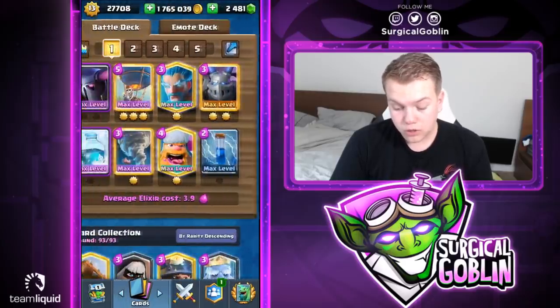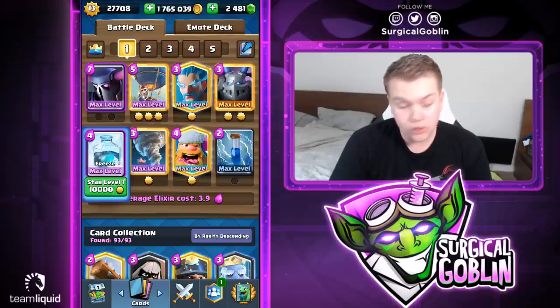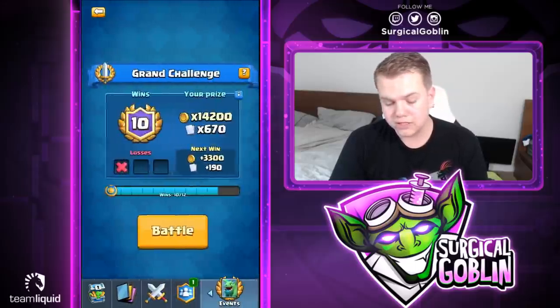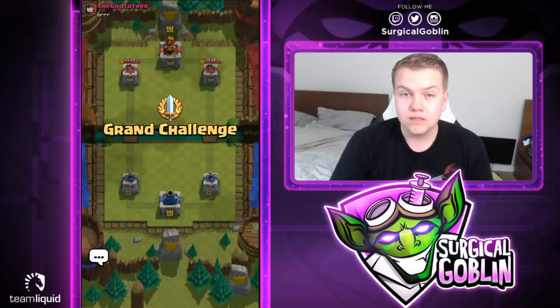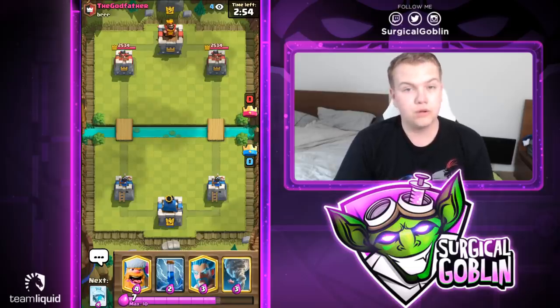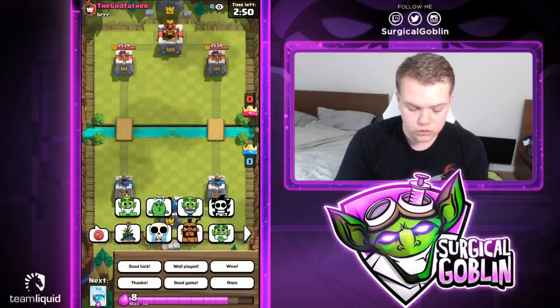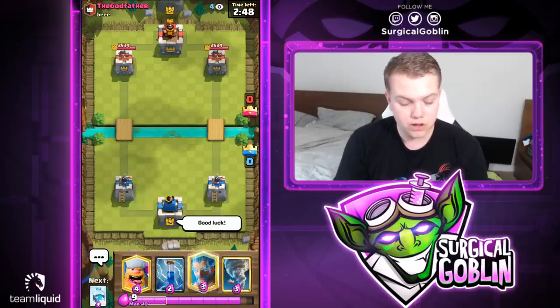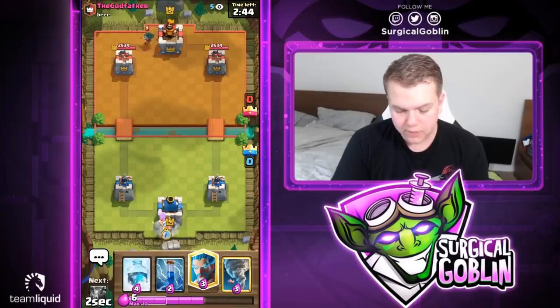Also, as you could see in the end, with the freeze you don't always have to freeze the tower. In that situation we froze the electro wizard, the minions, the dark prince — and of course the PEKKA was tanking, which allowed the balloon to easily reach the tower and finish the game with two balloon drops. That's 10-1 in the grand challenge. Let's start the next match.